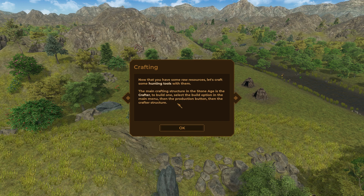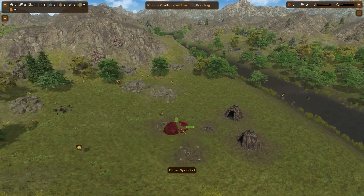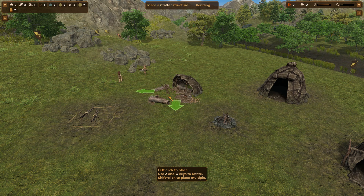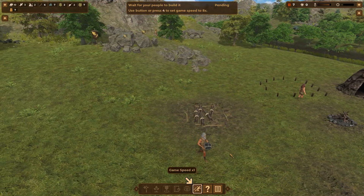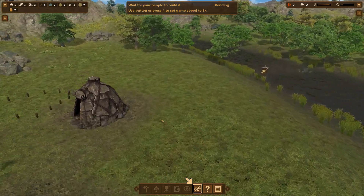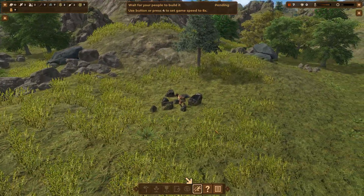The main crafting structure in the stone age is a crafter — let's build one. Let's slow the game down a little bit. Let's put it right here. Place the crafter and use the button to craft. Look at them — they're gathering! They have little spots for them to gather stuff. That's really cool. Look at them gather that stone — work, baby, work!